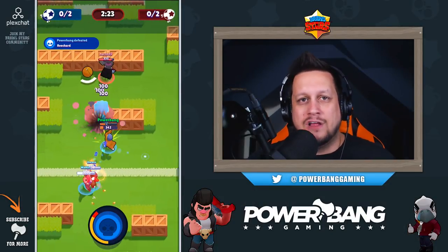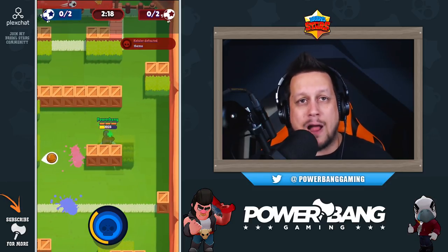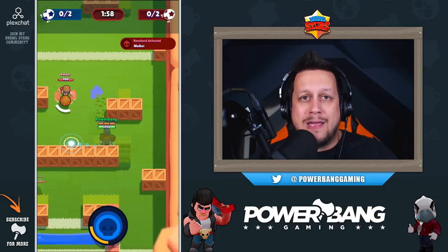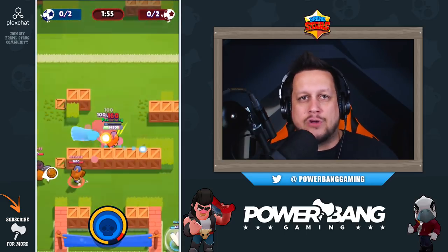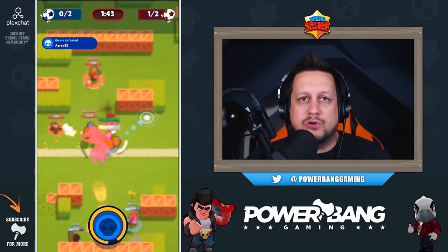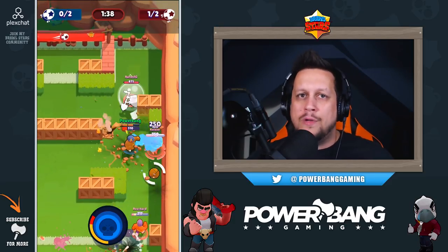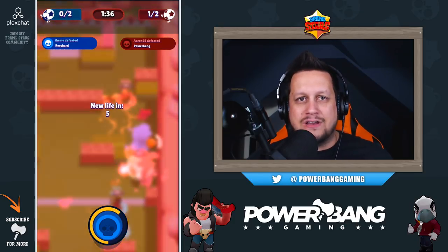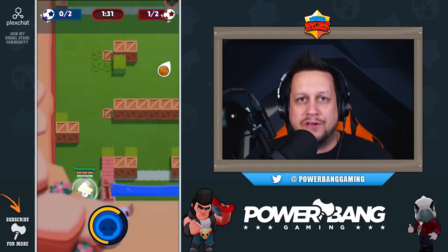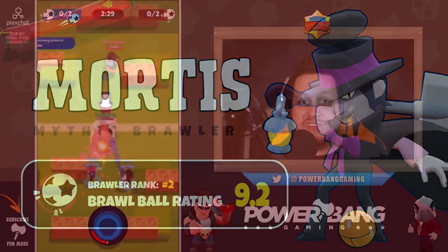He's back with a vengeance at number three — El Primo. El Primo was made for Brawl Ball: high hit points, extreme power, ability to cover a lot of ground quickly with his flying elbow drop, and the ability to destroy obstacles with it too. He can make opponents drop the ball, knock them back, and reposition them. His only downfall is very little range, but he's well-equipped to take his team on his back to victory.